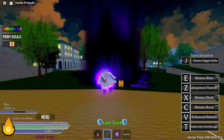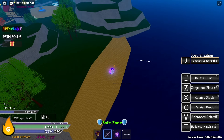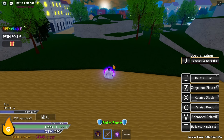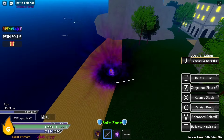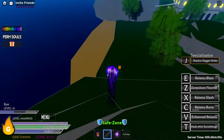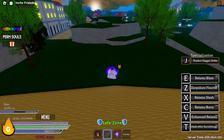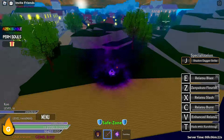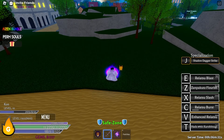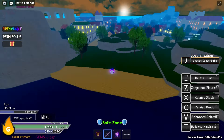Our next skill will be Reiatsu Burst — let's try it again, dude that's so cool! And the next skill is Reiatsu Burst — it's like a roar and the attack range is pretty long. And last but not least, Kato Number 90 Kurohitsugi — oh look at that, that is so cool!